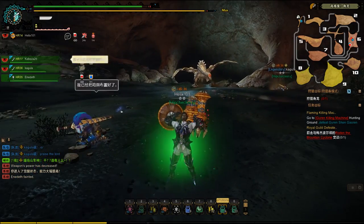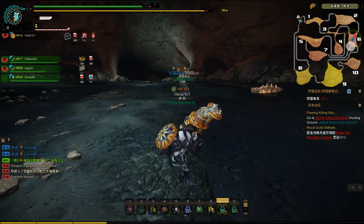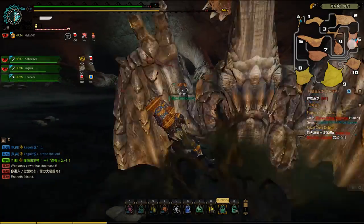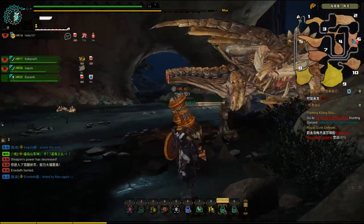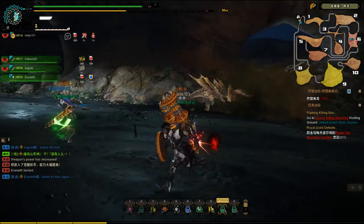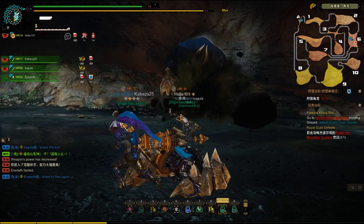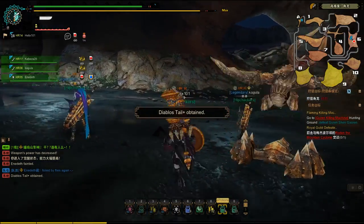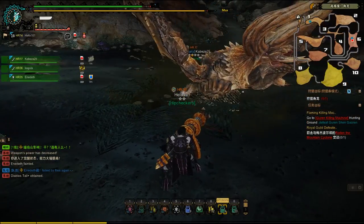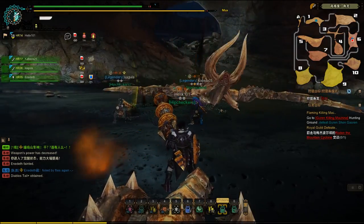What I was saying before is we're gonna have to break those horns. It looks like Cabeza set up another trap. The best part about the pitfall trap is that Diablos' head tends to stick out. He's going after me — oh my goodness, that was close. He's gonna stick his head out when he's caught in the pitfall trap, so it gives us a chance to land some hits on his face and hopefully break those horns.